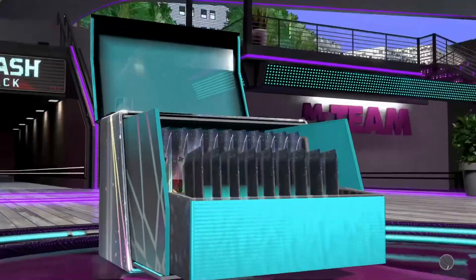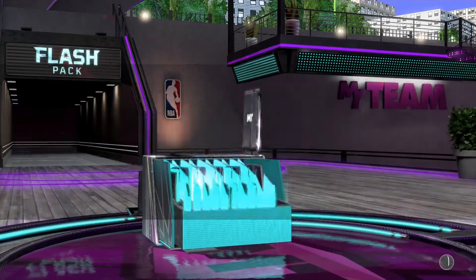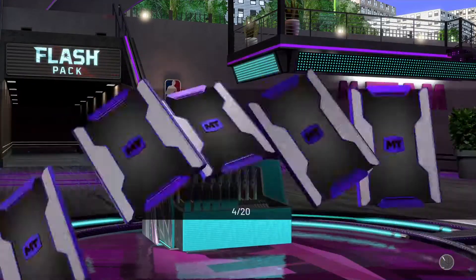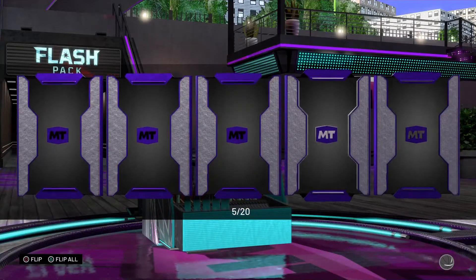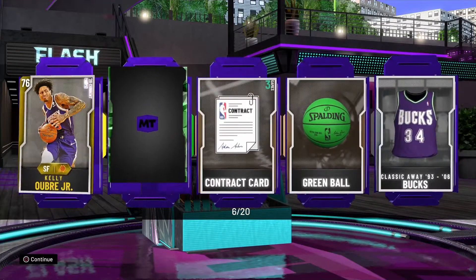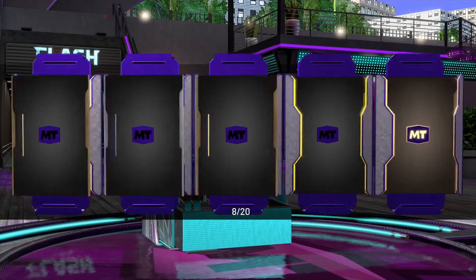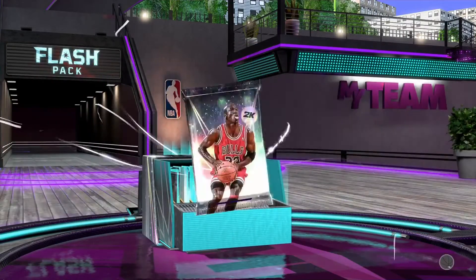We're starting with the 20-packs. First pack we got a gold. Second pack, back to back gold. Third pack not looking good. Fourth pack a sapphire and emerald. Fifth pack a silver. Sixth pack a gold and emerald — come on 2K, throw me a bone. Seventh pack an emerald. Eighth pack a gold and a bronze. These packs are horrible.